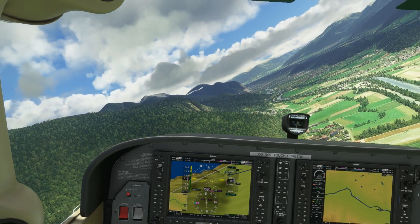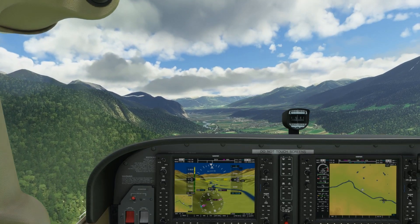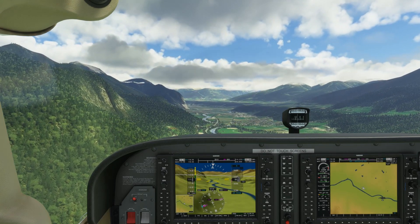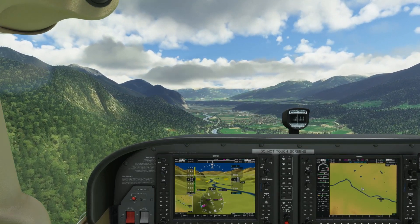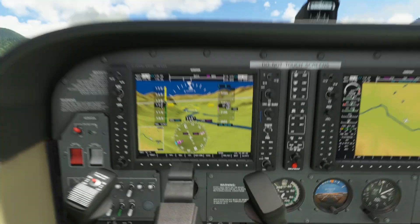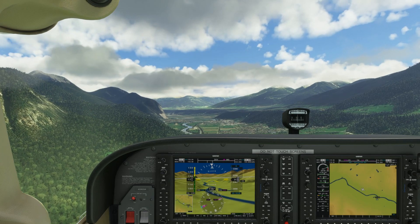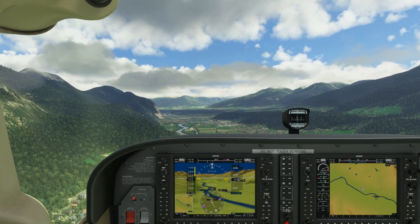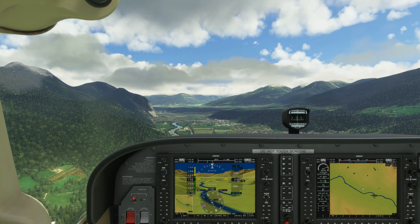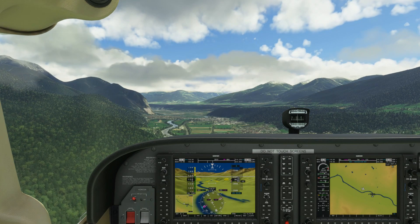Coming up to that 100-degree mark — there's the river. Just configuring the aircraft so it's straight and level. Decent altitude — just over a thousand feet above ground level, even though it's showing 3,000 feet, remember the actual elevation of the area is roughly 2,000 feet above sea level. Always wondrous to fly in these types of areas, and there are hundreds of places like this in Flight Simulator 2020.